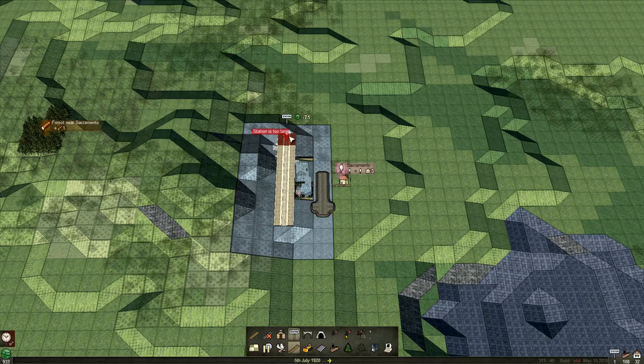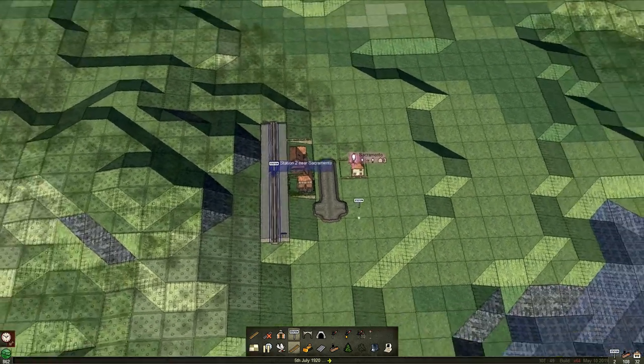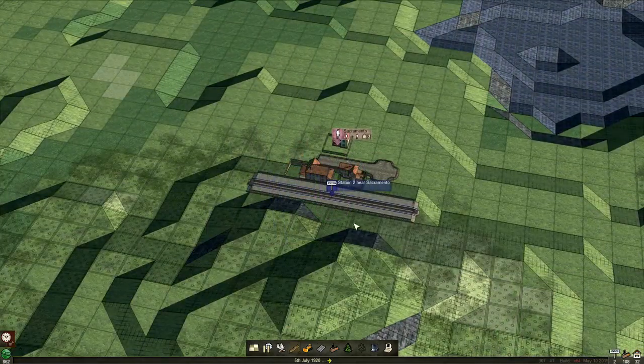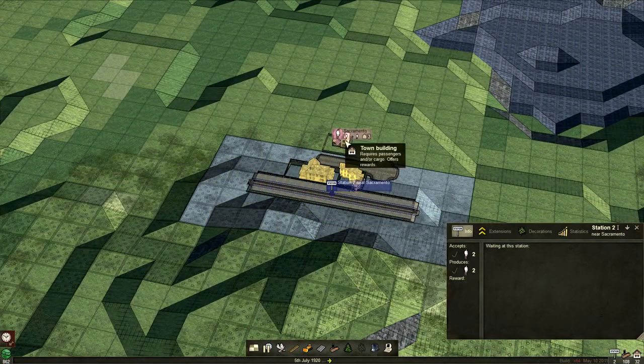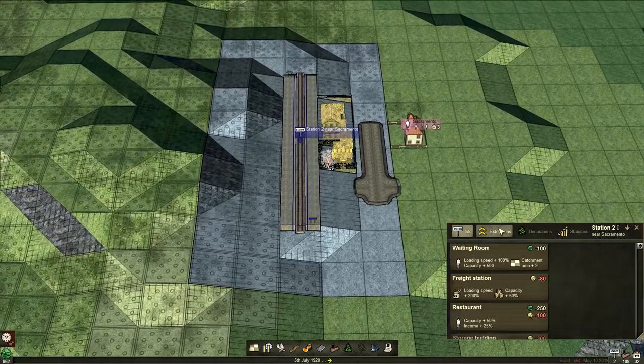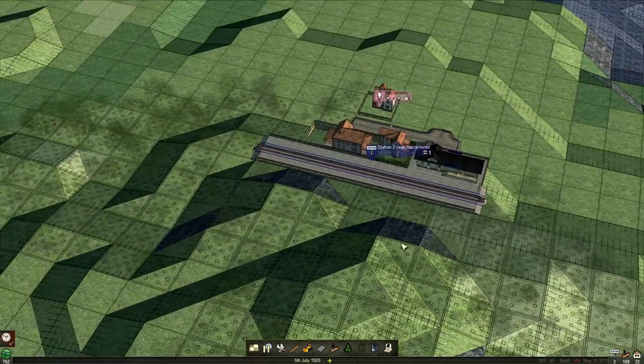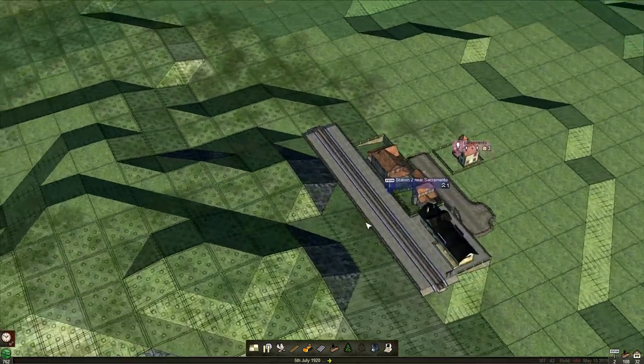The reason this one's expensive is because we're ploughing through forests, and to deforest costs money. We need to get that house — okay, we can build on a ledge. That's brilliant, perfect. We've got the start.